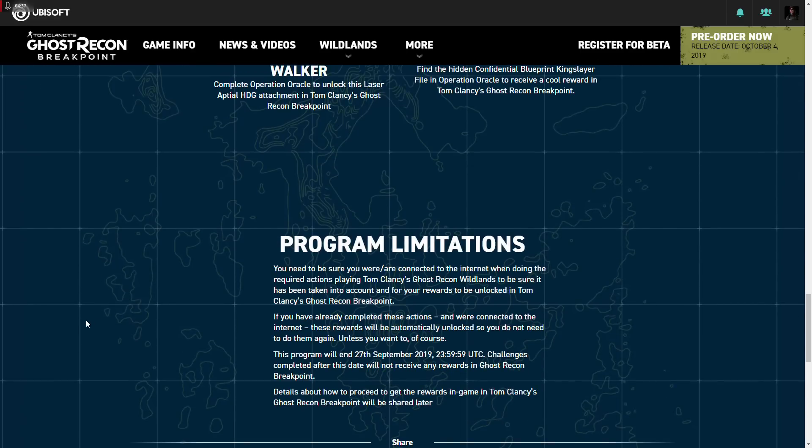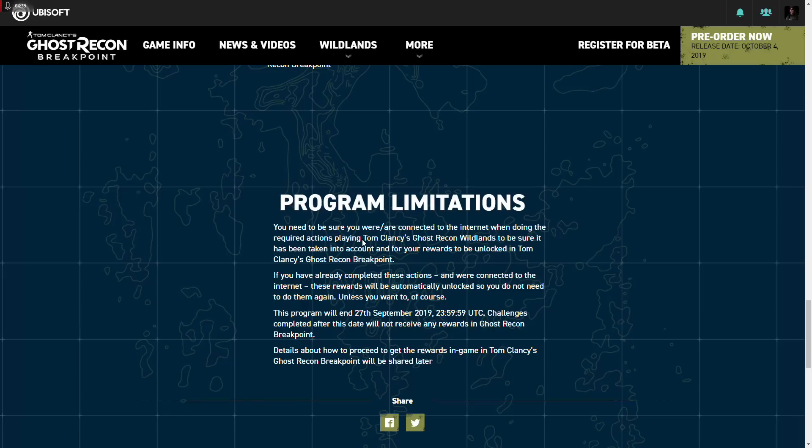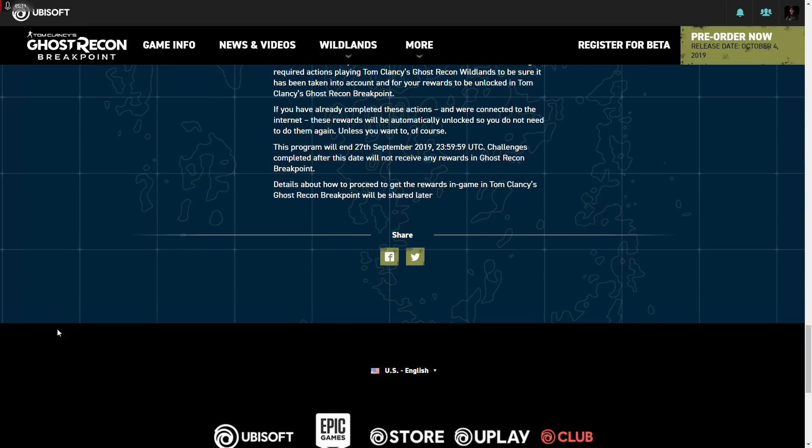I'll show you the file right here. Get back in the game and open up your map. Go all the way over to Oracle, right-click on Oracle, and here's the blueprint right there — the Confidential Blueprint. That's the one you get out of his room when you do the first part of the mission, so it's not an extra one. Also, program limitation: you need to be connected to the internet when doing the required actions, because it's got to sync with the cloud. And the program ends on the 27th of September, so you don't have until October 4th — you only have until the 27th.